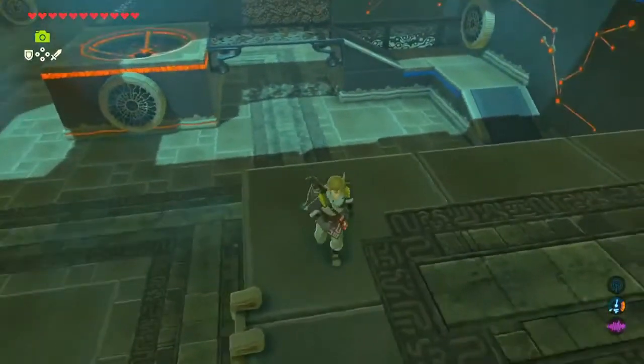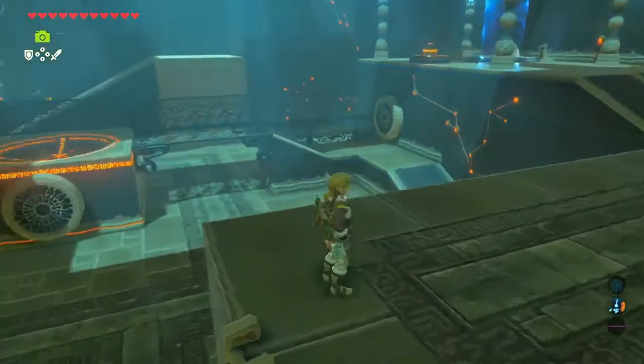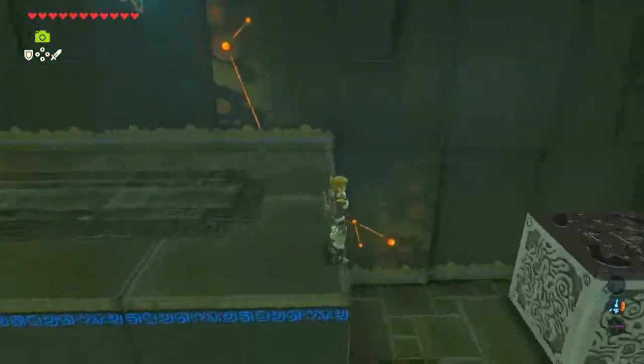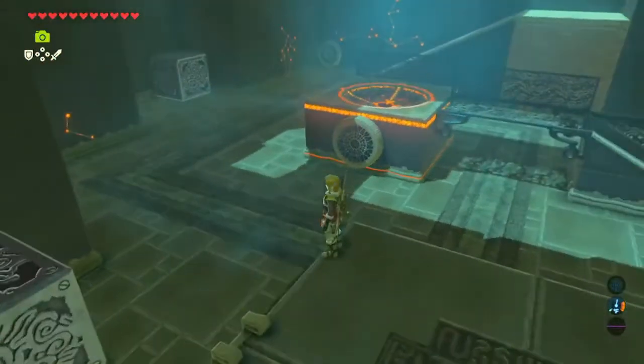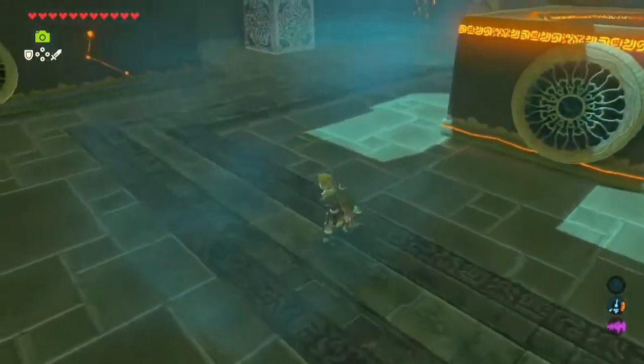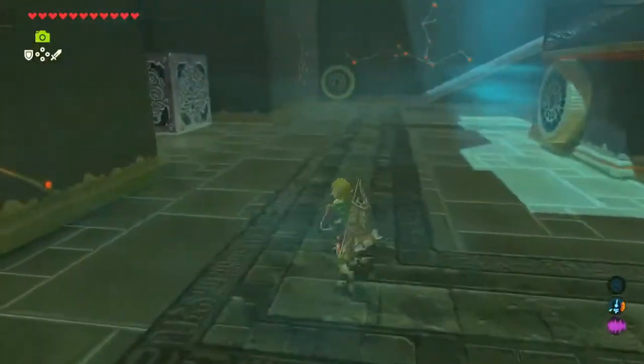I'm confused as to what's going on right now. There's a channel of winds pushing all the way around the room. There's one fan that's going out of the way that you need something to go through. So you need to block that one, and then you need a way to block the ball until you get to the space you need to be.